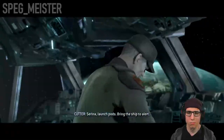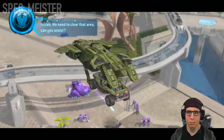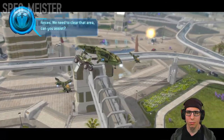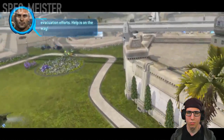Serena, launch pods. Bring the ship to alert. Spirit of Fire, this is Arcadian patrol. Civilians entering the city are getting blocked by hostile forces. We need to clear that area. Can you assist? Arcadia ground control, this is Forge. We're inbound to aid in evacuation efforts. Help is on the way.